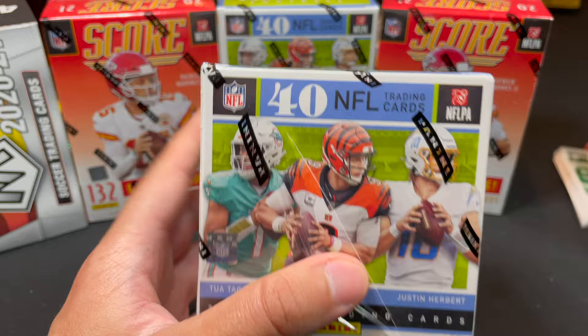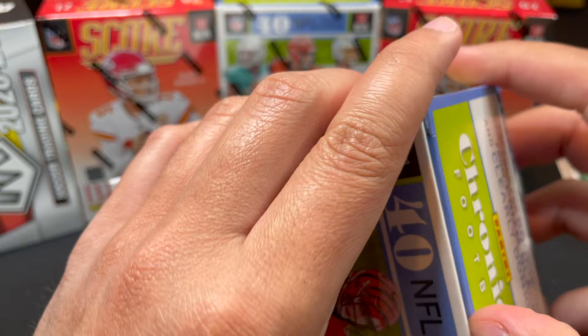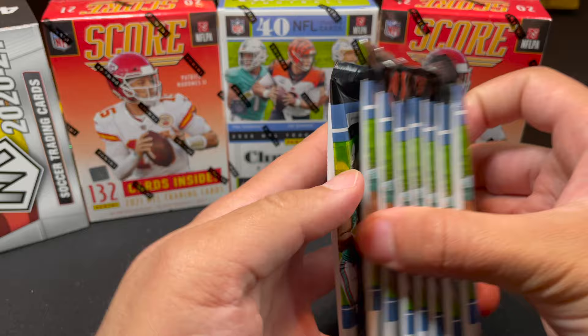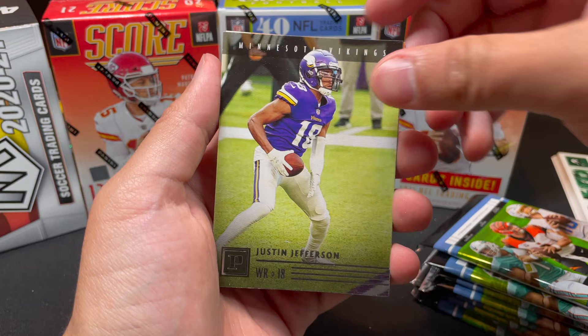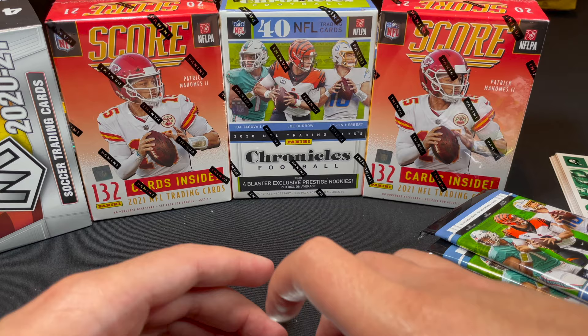The hanger was a solid start. Moving to the Chronicles blaster — our first ever Chronicles blaster. Hoping for Prism Black in here too, maybe a Herbert. Recapping hanger hits: Jalen Hurts, Justin Jefferson, Tua, Zach Moss Rated Rookie, Zach Moss Playoff Momentum, and Prism Black Clyde Edwards-Helaire — that last one is probably the favorite card. Still missing Joe Burrow and Justin Herbert from the big rookies.